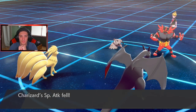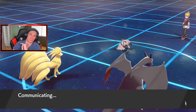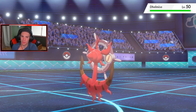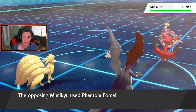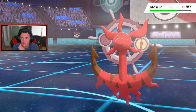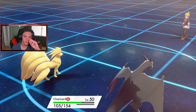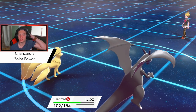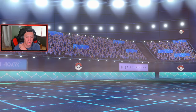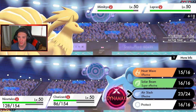Delmise comes in, Phantom Force comes out from Mimikyu — that's fine. I think we take out Delmise here, get a free KO. Air Slash comes out, does nice damage — see you later Delmise, just like that. He might bring Incineroar back for another Fake Out chance. Heat Wave doesn't connect because Mimikyu went for Phantom Force, and Solar Power keeps dropping our HP. Right now we can just waste out Trick Room. Delmise gone is huge — that's a Dynamax Pokemon especially in Trick Room. He's going to Dynamax Lapras, which is fine.